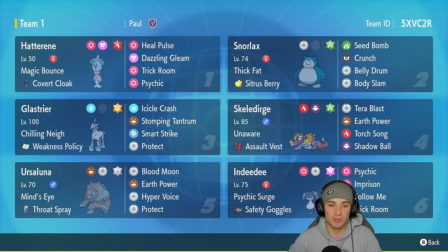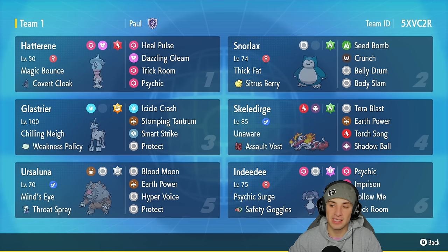Hatterene has Magic Bounce with Covert Cloak, running Heal Pulse, Dazzling Gleam, Trick Room, and Psychic. In our second slot, Belly Drum Snorlax with Thick Fat and a Sitrus Berry — Seed Bomb, Crunch, Belly Drum, and Body Slam. In our third slot, Glalie with Chilling Neigh and Weakness Policy — Ice Shard, Stomping Tantrum, Smart Strike, and Protect.